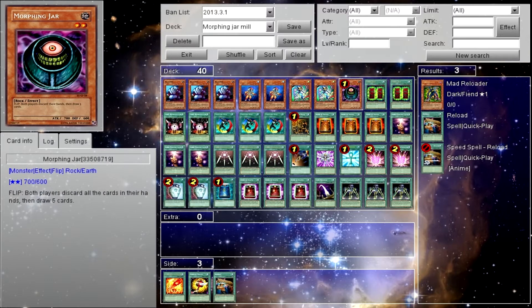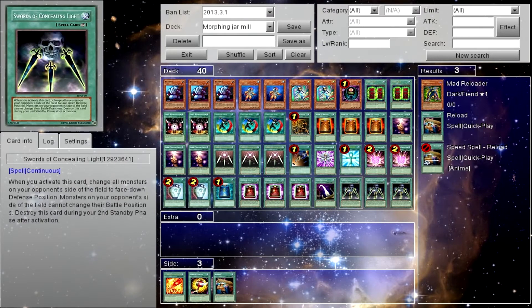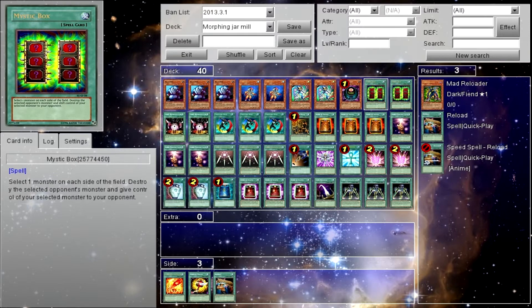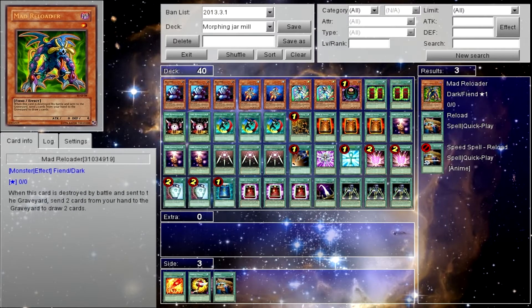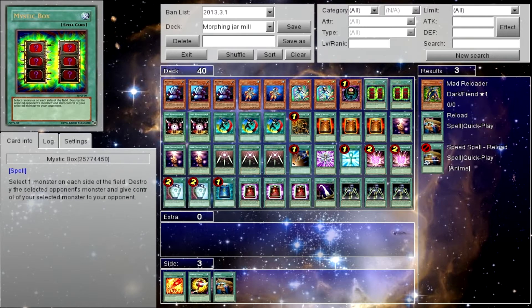So what you do is get Morphing Jar and give him to your opponent, either through Creature Swap or Magic Box. You want double Magic Box — you don't want three of them, it already slows down the deck. Triple Creature Swap, double Magic Box.